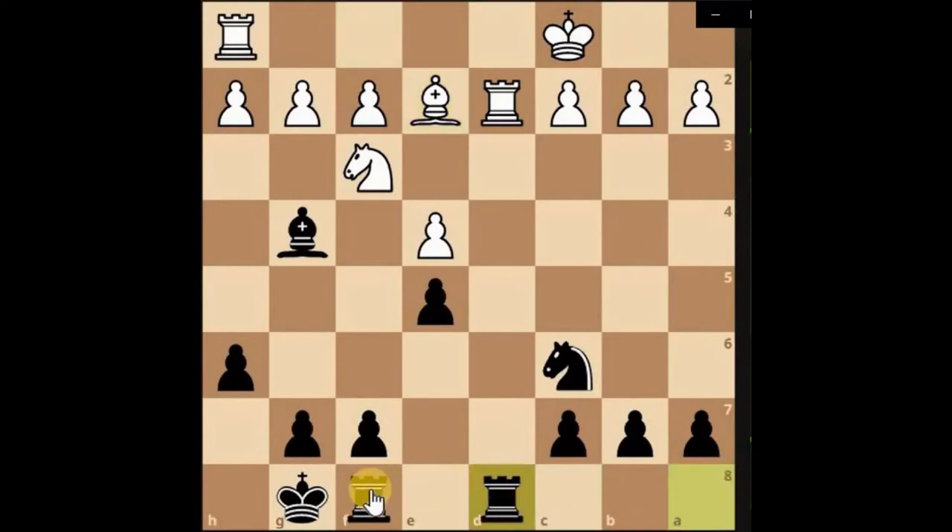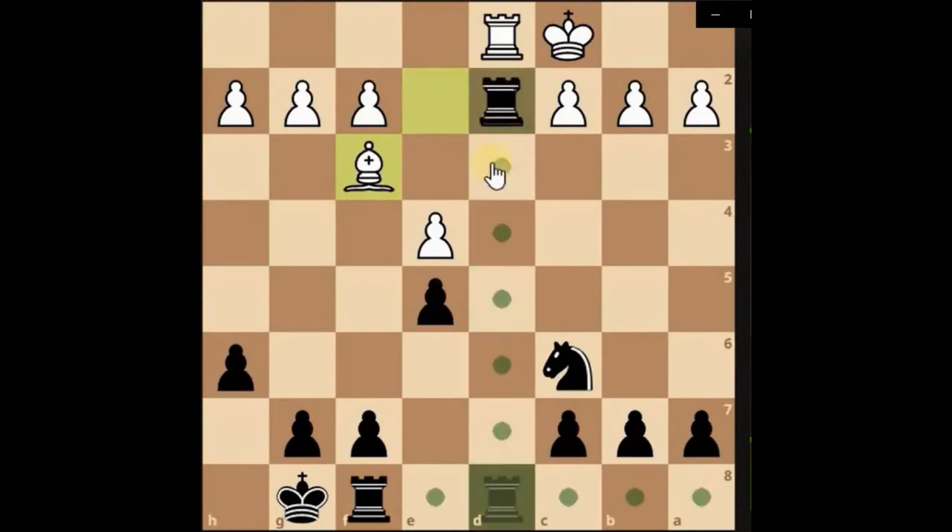Let's just attack the knight. We know we like to own the files with the rooks. He's probably going to double up his rook. It's all pretty simple, straightforward. Let's take this knight off the board — the bishop's going to be in a precarious position. Let's grab, and then grab. Knight's protecting.